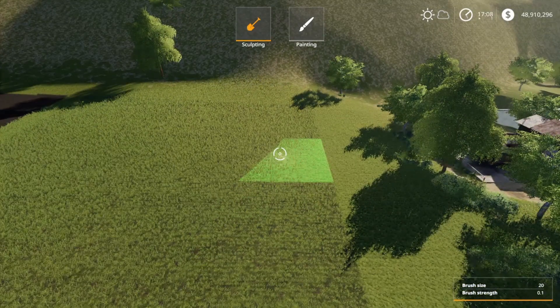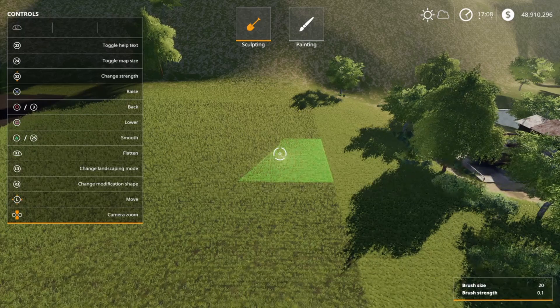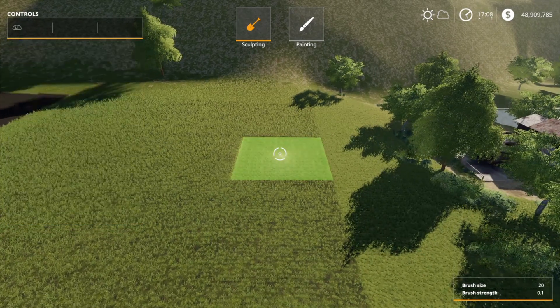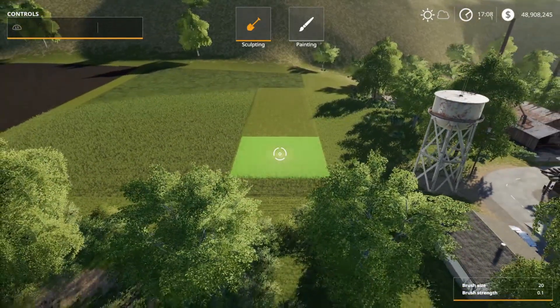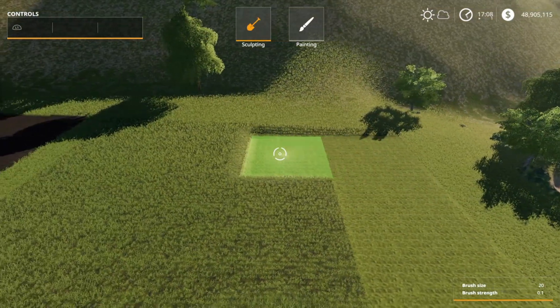I want to make sure I level this ground out because you want a really nice flat area to build your ramp on. I'll pull up the help menu — R1 is Flatten. So if I hit R1, you can see that everything is perfectly level. If I stay right here, hold R1, and bring my left analog stick down, see how it's bringing all that land up exactly the same? Boom, we've got a nice level area.